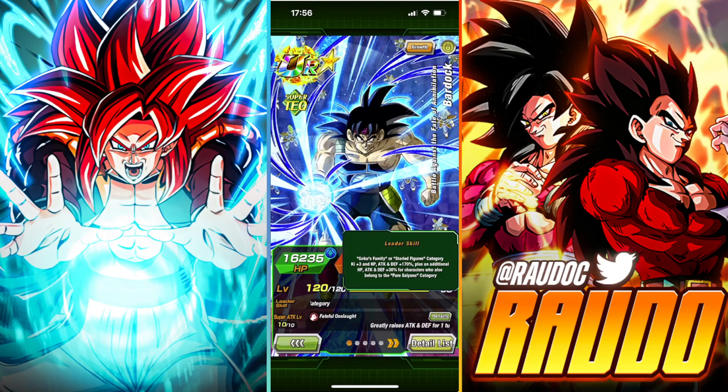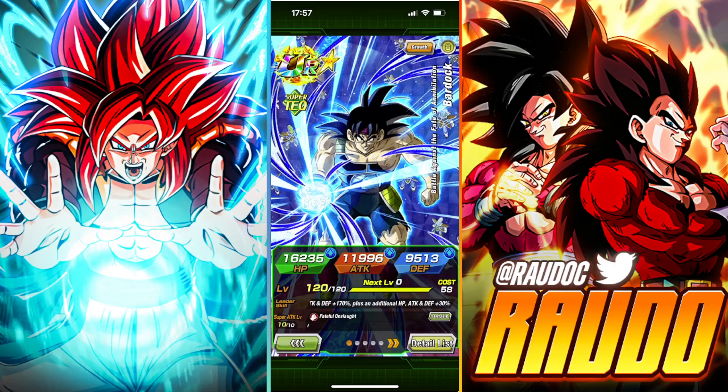He leads Goku's Family or Story Figures Category, Ki+3, All Stats 170%, with an additional HP, Attack, and Defense plus 30% for characters who also belong to the Pure Saiyans Category. Very, very good leader skill. Obviously, this basically covers up most — well, all — of the Gokus in the game, and a lot of those units.